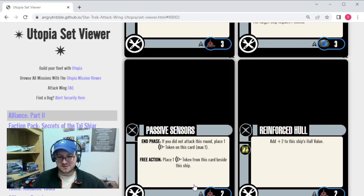Moving back to Klingons, we have Passive Sensors at 2 points. At the end phase, if you did not attack this round, you can place a scan token on this card, max one at a time. Then as a free action, you can place that scan token beside the ship. I like this one — it's cheap, and it allows Klingons to use an action they normally don't have access to. You'll have the token by the second round at the latest, then deploy it as a free action when you need it. I can see a place for that card, especially on a Klingon support ship that can make use of the scan, maybe combined with Detection.